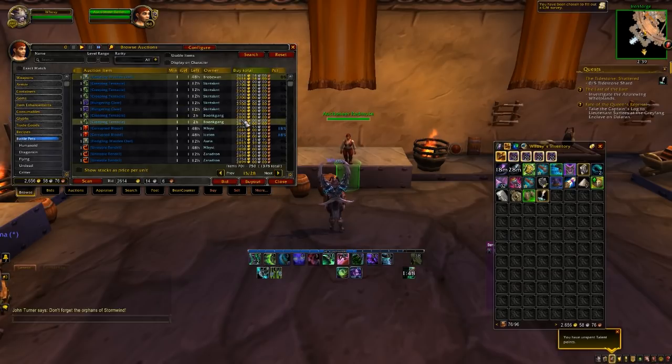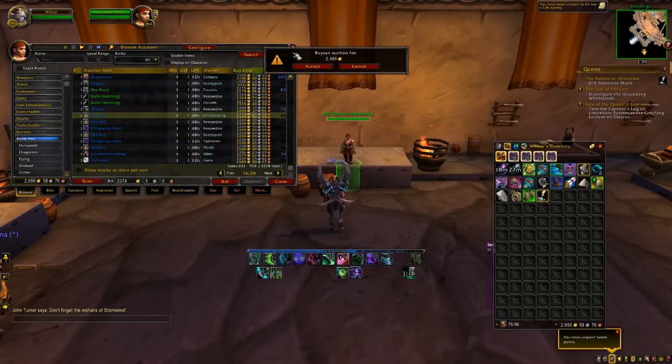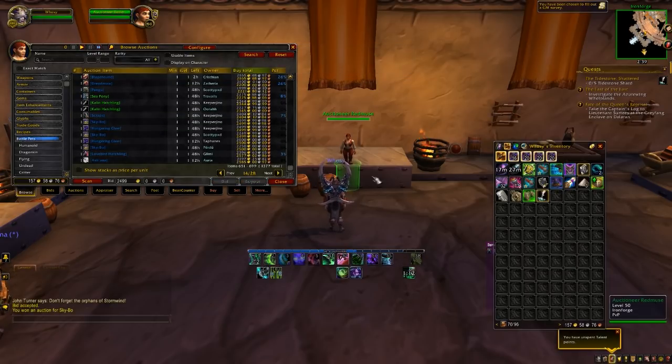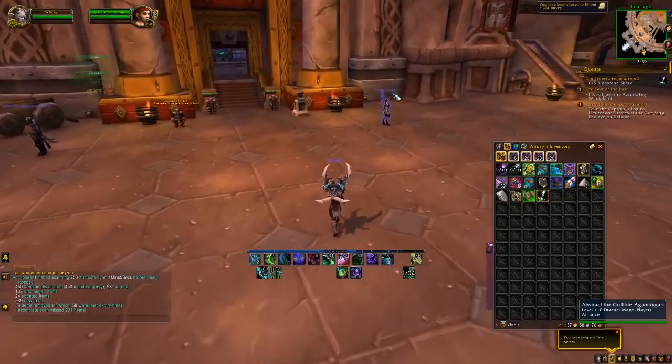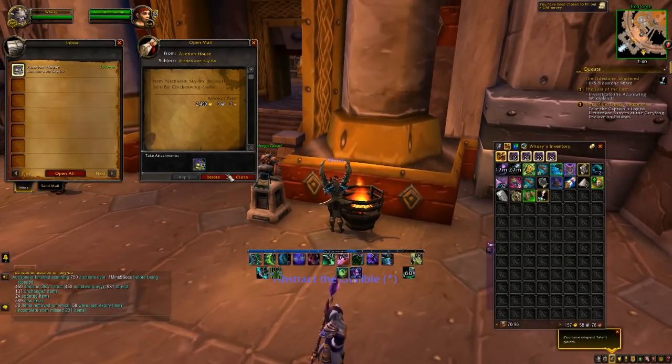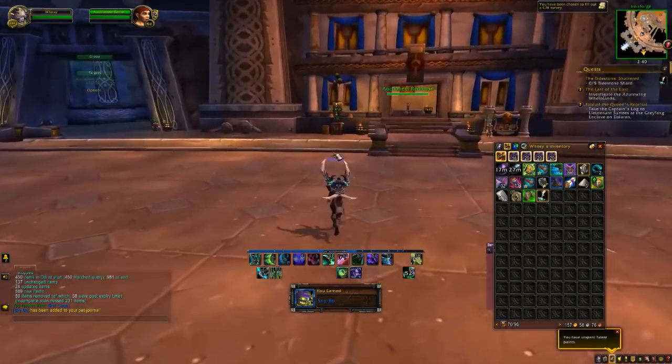Here we go right here. I need more being sold around that much though. Maybe I should go back and check. I'm going to get the Sky Bow because there's more of them that are being sold for that price and it's just safer. It doesn't matter if I buy the cheapest one really for how much it is. I'm just going to buy that and get it out of my mailbox. There we go, now I have it. And I just want to put that into our Pokédex.